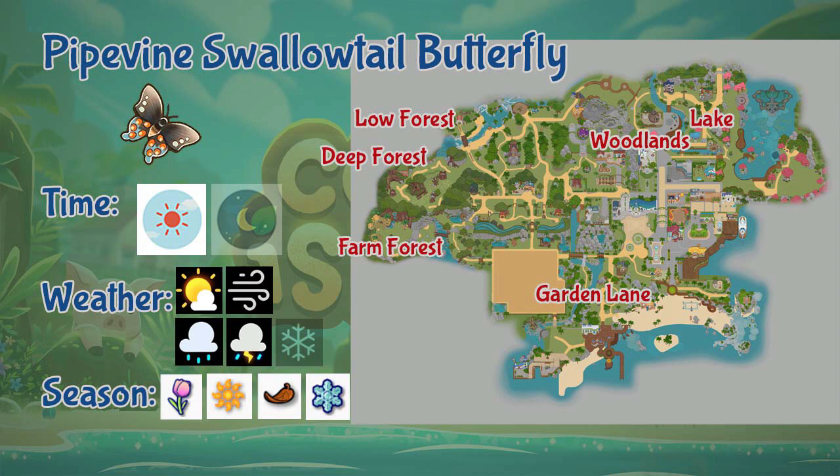Up next is the Pipevine Swallowtail Butterfly. This butterfly can be found in Garden Lane, lake, woodlands, the farm and lower end of the forest, and also the deep forest area. It is a daytime-only butterfly, appears during sunny, windy, rainy, and stormy weather, and throughout all seasons.